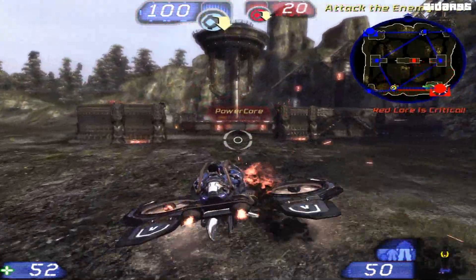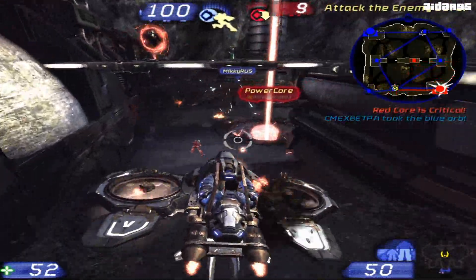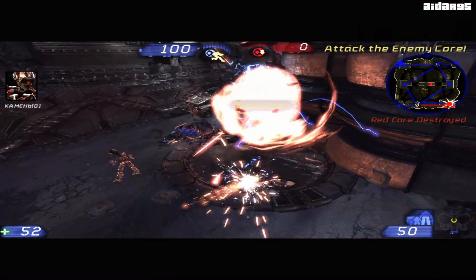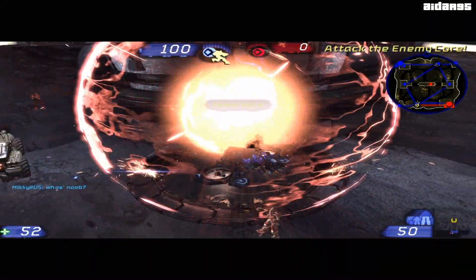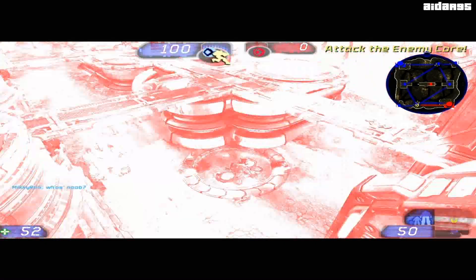Blue orb dropped. Red core is critical. Blue orb picked up. Red core is neutral. Blue orb picked up. All vectors projected successfully.